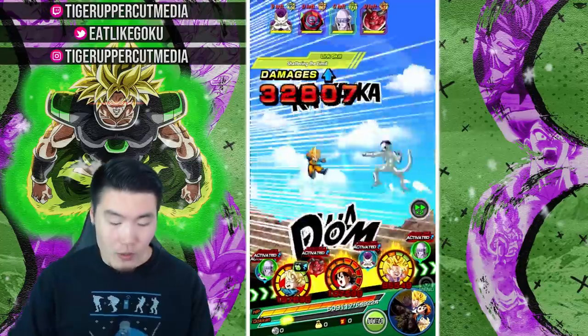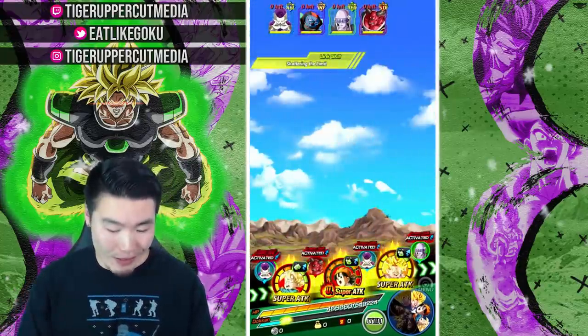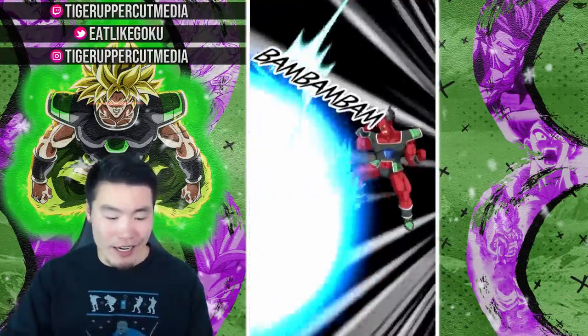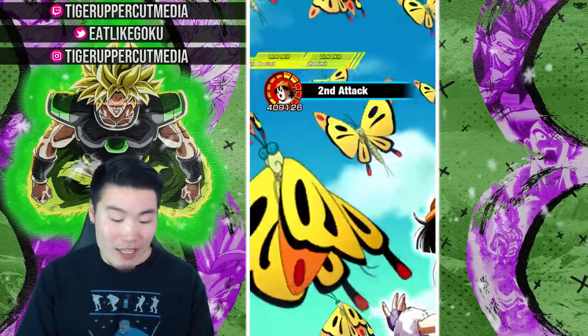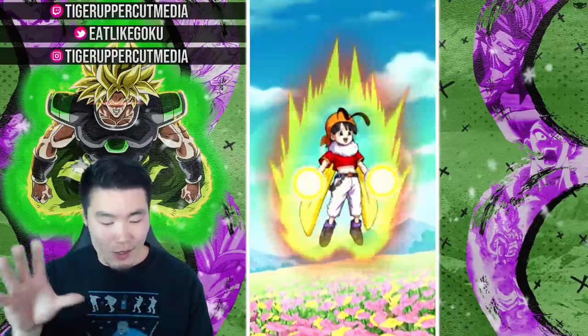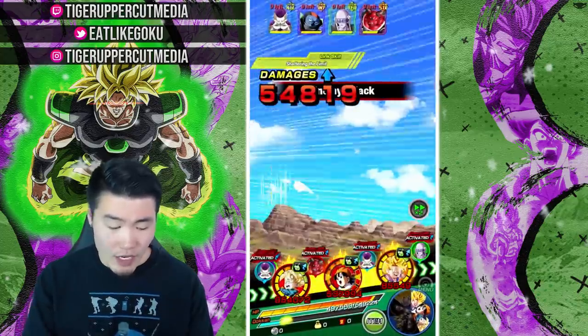Prior to the awakening he was trash, but then he got the awakening. It was kind of low-key, not a lot of people cared, but I had him rainbow so I tested him out and he's actually really solid. B-Pan's not doing a lot of damage here — not too surprising. She's mainly here for the tanking and for the healing, which she does very well. I don't think her passive activated there, but when it does activate it's quite good.